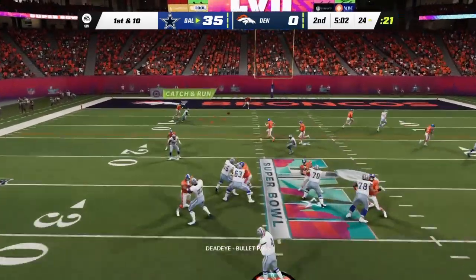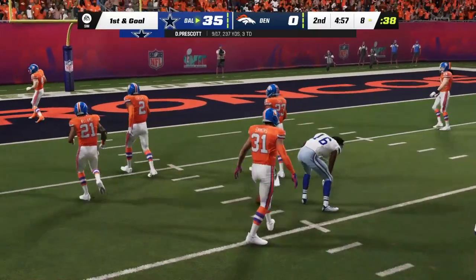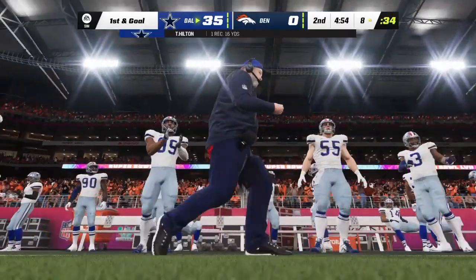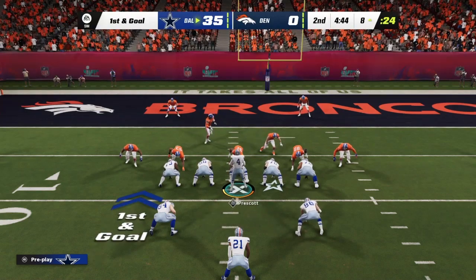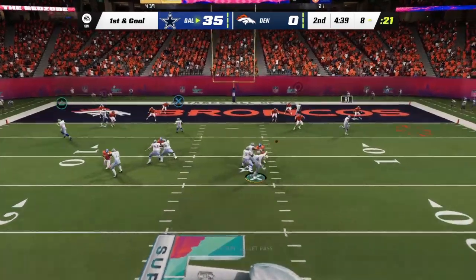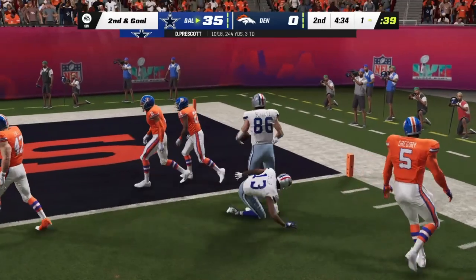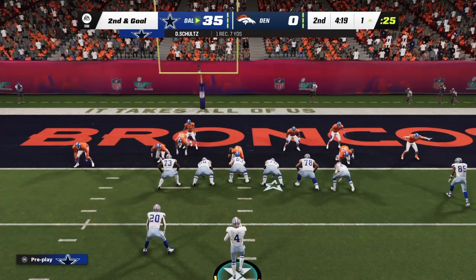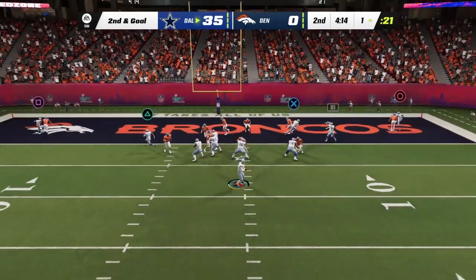Prescott throws — caught by Hilton inside the 10 at the 8, a gain of 16 for number 16. Good strong throw and catch, and the alleys have been open for completions all game. Now Prescott — complete to Schultz, a gain of 7 on second and goal. Not a big window but somehow able to muscle his way open and catch the ball.